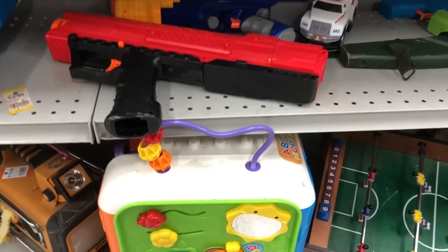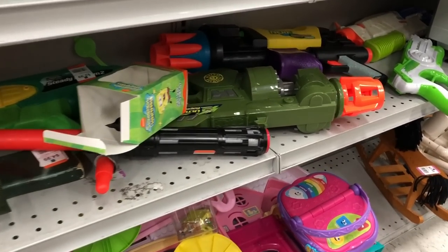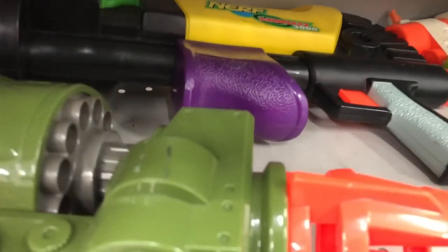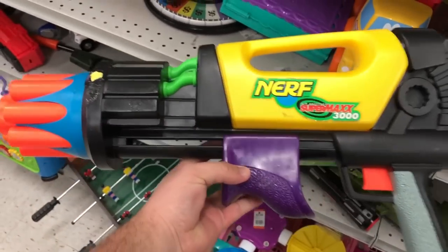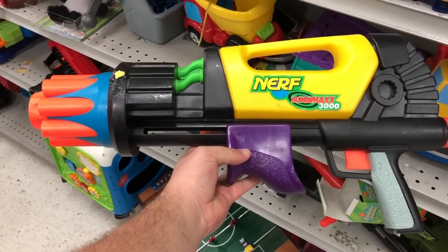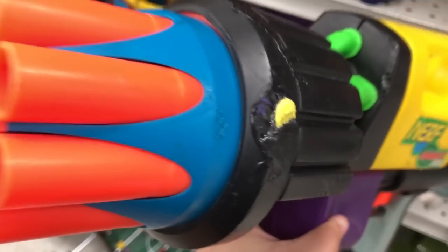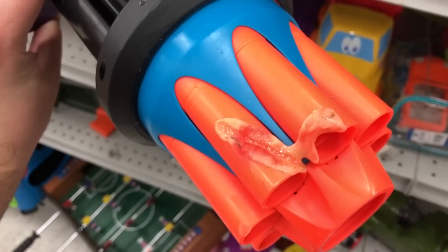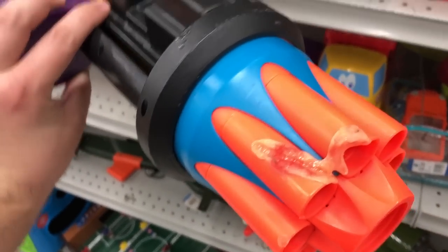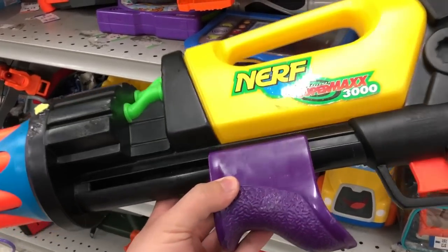Moving on, we got an Apollo over here and a Long Shotgun, and then a couple of Busby things. But wait — we got something vintage. We got the Super Max 3000. This is an air power blaster — you pump it up and then pop, pop, pop, and out come the darts. But it's got some big damage, like it's been melted. I don't know if somebody was playing with fire or left it in the sun and it started to decompose. It's cool to see, but I'm going to go ahead and leave it.